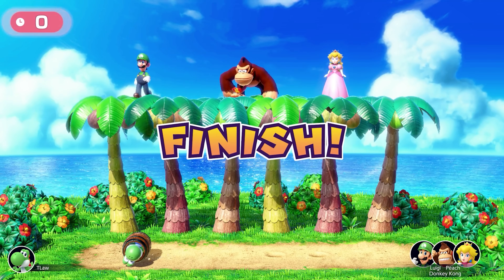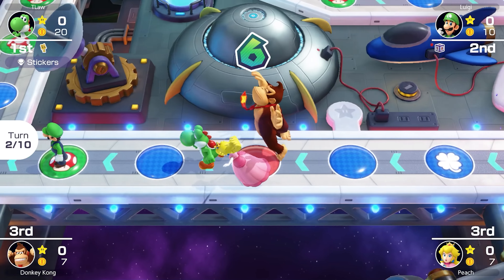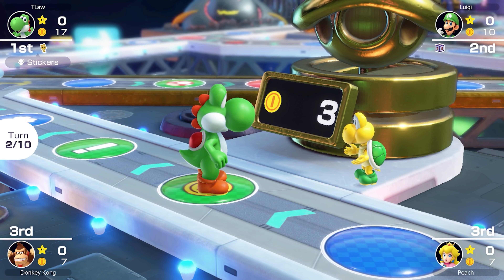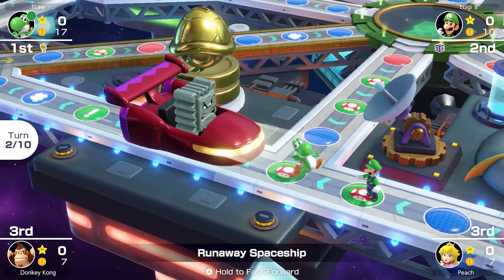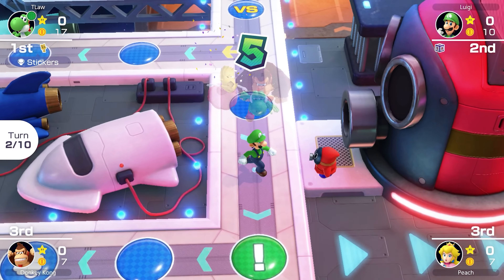Our biggest rival, Luigi, rolls an 8 — not a bad roll. He lands on the item space and gets a cursed dice. Donkey Kong rolls a 6 and lands on the red space. Last roll of the turn: Peach rolls the same as Donkey Kong, so they're both going to be on red.